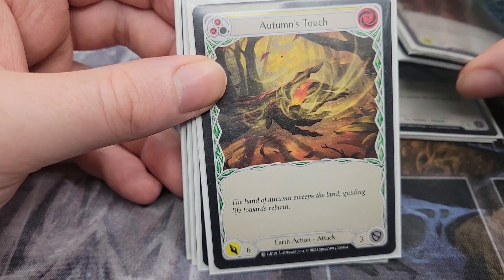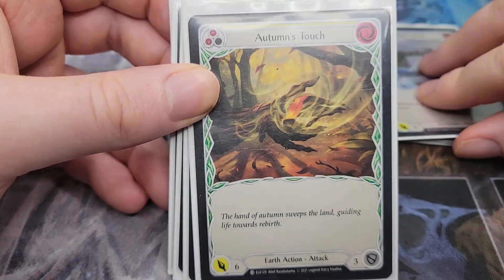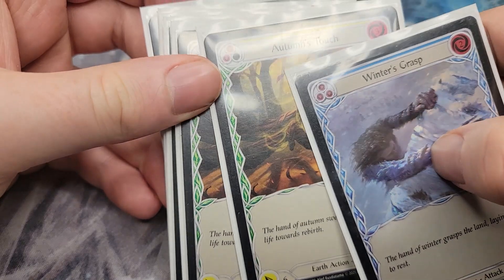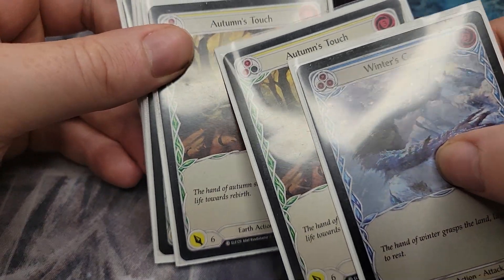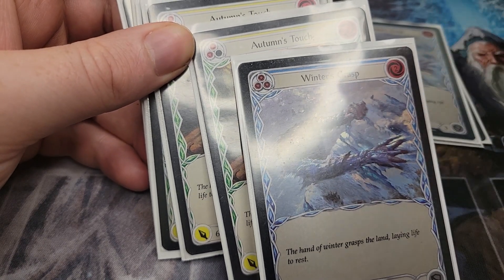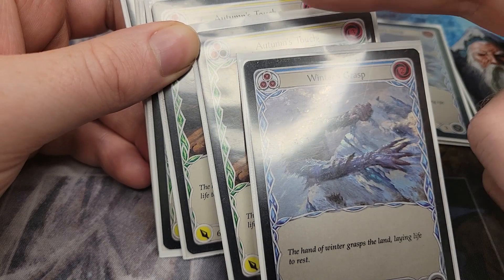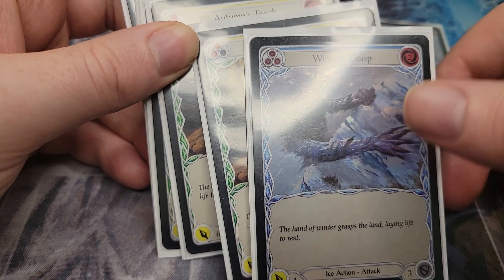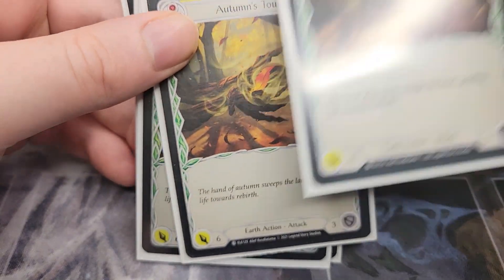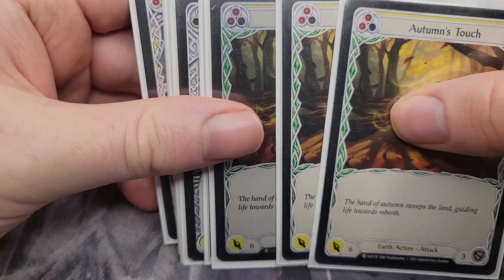We have a yellow Autumn's Touch which is a popper, good against Dromai or Iris of Dromai. It can also be used for Oldhim's ability — if you have the yellow earth card and the ice card, you pitch the yellow first and then the ice, trigger Oldhim's ability, and have two resources floating afterwards. You prevent two damage with the earth pitch and put a card on top with the ice pitch — the best of both worlds. That's why we run yellow Autumn's Touch and we run three of those.